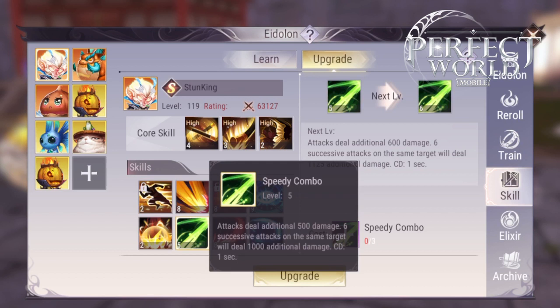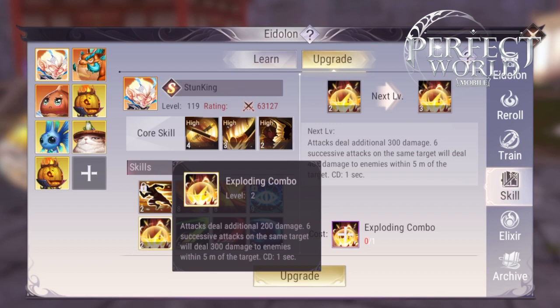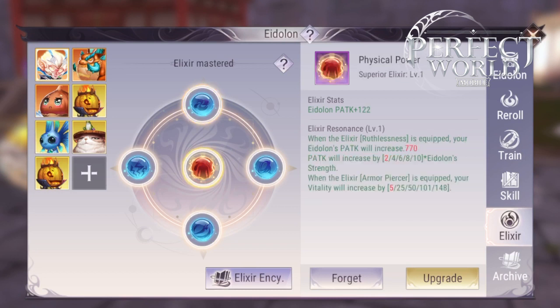Stunning Combo is incredible because you will be able to stun your enemies after your pet hits the enemy six times. You can leave it at level one and it will still do that. Exploding Combo and Speedy Combo are here because they have very good rare elixirs matched to them. You will have to level up Stunning Combo, Speedy Combo, and Exploding Combo up to level 10 in order to activate those rare elixirs.